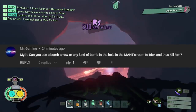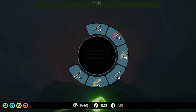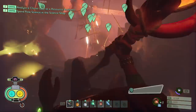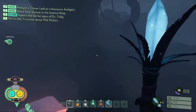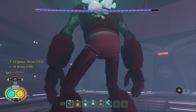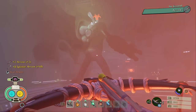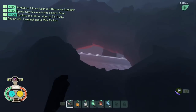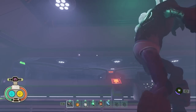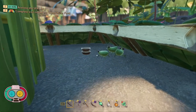The next myth comes from Mr Gaming: can you cheese the mant without dropping into the room? I made every type of item that could possibly cheese the mant and tried staves, bombs, and arrows, but there seemed to be an invisible impenetrable barrier. After dropping in, the mant's health had decreased by over two bars, but after testing gas arrows specifically and then dropping in with nothing beforehand, his health bar was already missing the same amount. His health is bugged, so this myth is busted — you cannot cheese the mant in any way whatsoever.